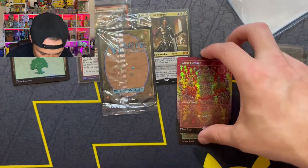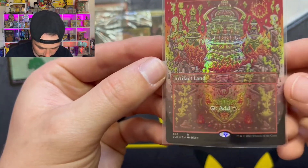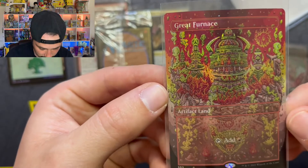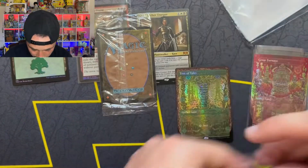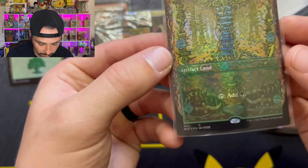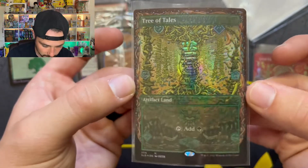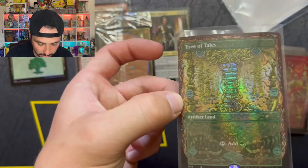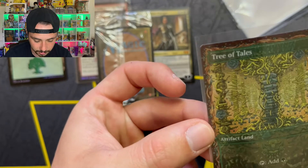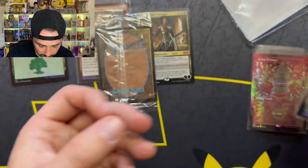Vault of Whispers is the next one — for black mana. I like that one. All of them have little faces down at the bottom, pretty pixelated pictures, looks pretty cool. Great Furnace is next — for red mana. There's a goblin head down there. And then Tree of Tales is next — artifact land, tap for green mana. You can buy these individually for whatever they go for, but the box price is not that bad at all.